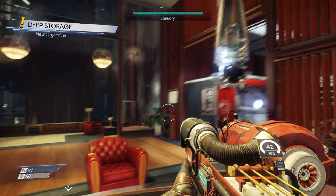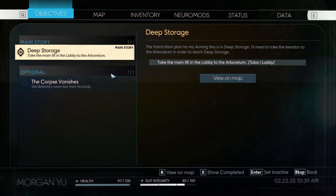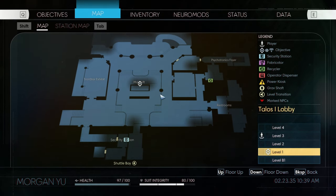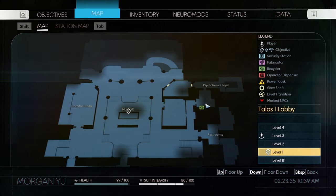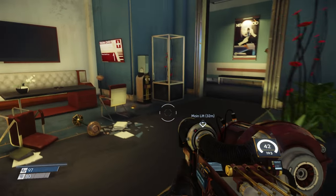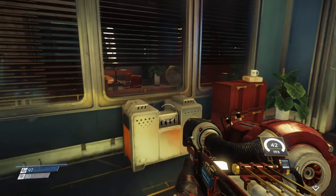Holy crap! Okay, so now we gotta go to deep storage. The fabrication plan for the arming key is in deep storage. I'll need to take the elevator to the arboretum in order to reach deep storage via the main lift in the lobby. I forgot — I need to go to psychotronics. I don't know how to get into psychotronics though. We're gonna go to the trauma center, because remember we skipped that — we didn't explore last time because of that big guy.